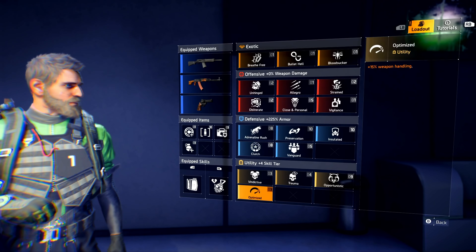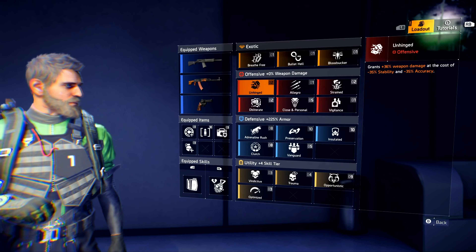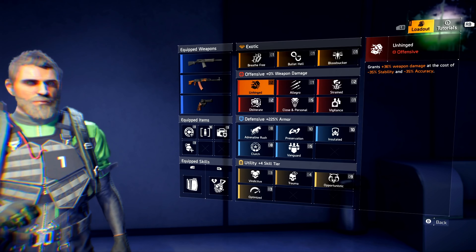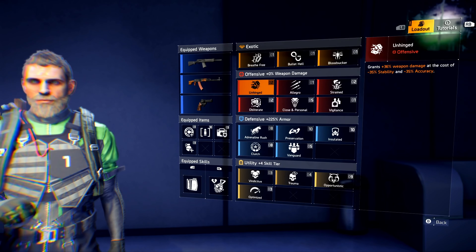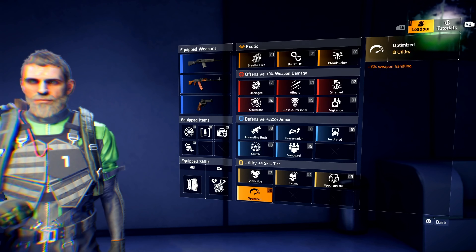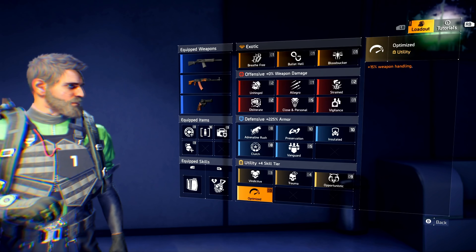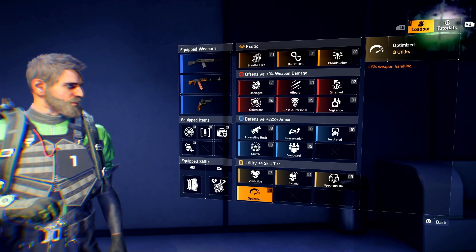For offensive and defensive utility talents, I'm using Unhinged specced into only twice. The more you spec into it the more negative stability and accuracy you get — after stage two going up to ten you're looking at negative 100-plus percent accuracy and stability. To counter that you need Optimized. The reason I haven't increased Unhinged further is because my Optimized talent isn't maxed out yet. Once I max Optimized, I'll know exactly how much stability and accuracy I can recover.